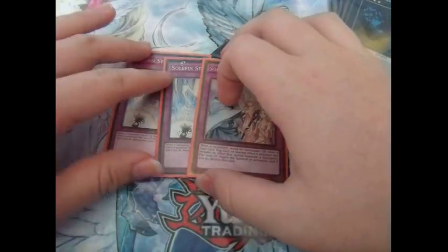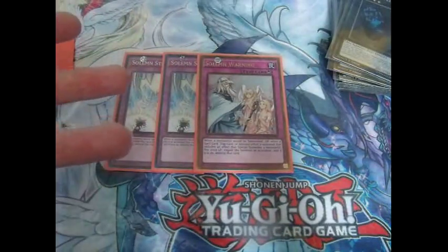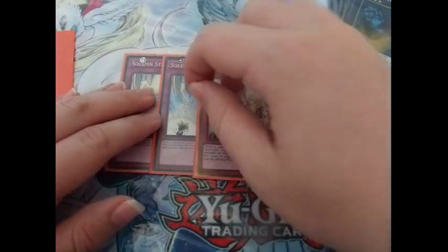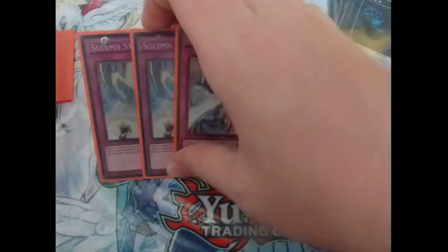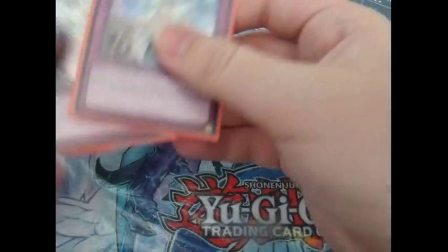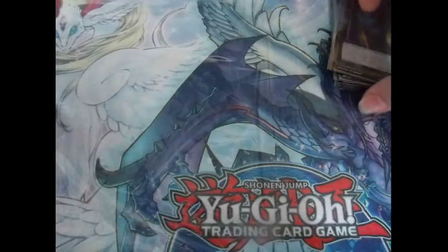For traps, we play Solemn Strike and Solemn Warning. You want to be playing as many trap cards as you can, but I'm currently at 42 cards and I feel like any more would be too much. Two Solemn Strike and one Solemn Warning was a pretty good ratio. We also played two D-Barrier because it's D-Barrier — negating Zoo, negating Paleo, negating any extra deck or Ritual deck. That's the main deck.